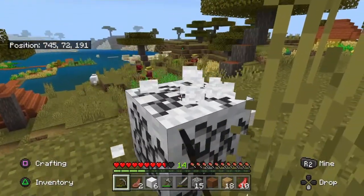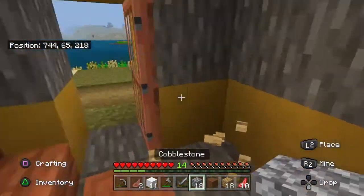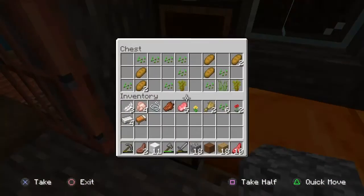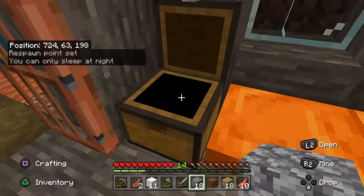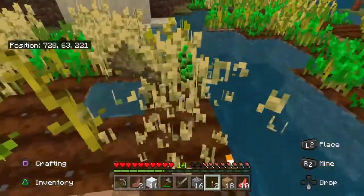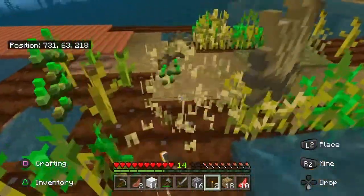I killed it already. Should I break beds? There's two wells but they made them small. The chest has bread and seeds. Is it worth getting acacia saplings? I'll break the chest too. I'm gonna make a farm like the old world — it's kind of not hitting me that the old world is just gone.